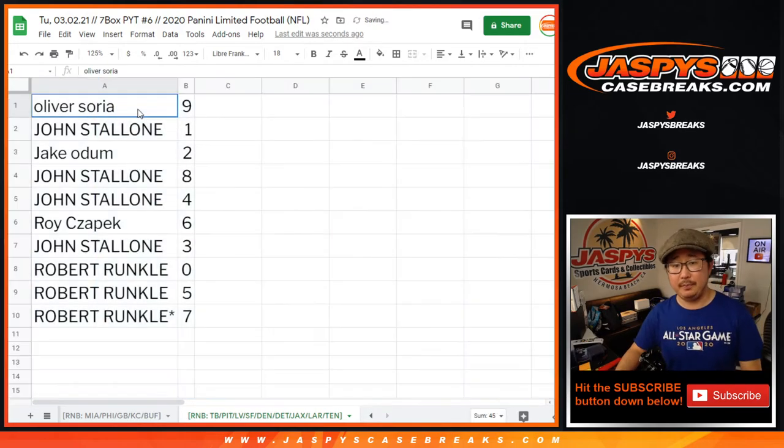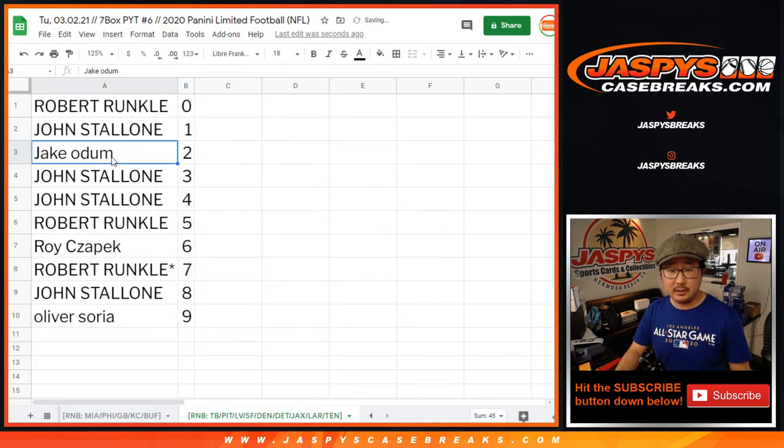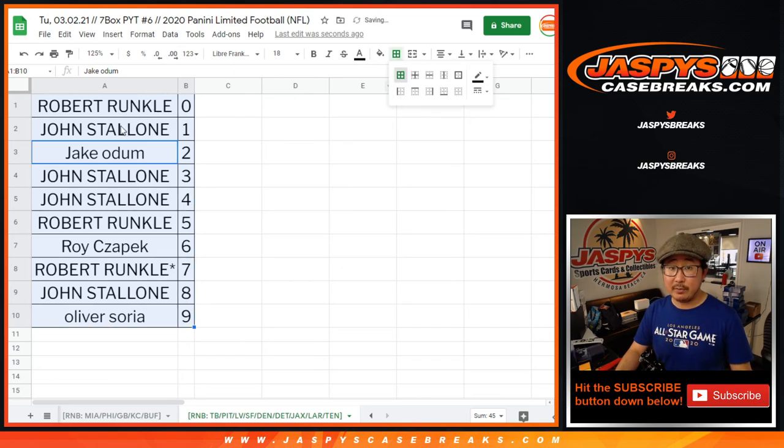All right. Oliver with nine, John with one, Jake with two, John with eight and four, Roy with six, John with three, Robert with zero, five, and seven. Let's sort this by column B by number right there. Coming up in a separate video will be limited football. See you for that at jazpyscasebreaks.com.